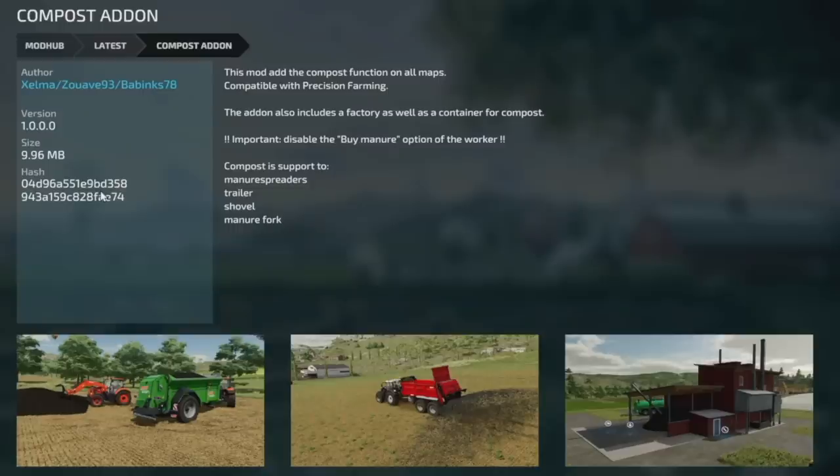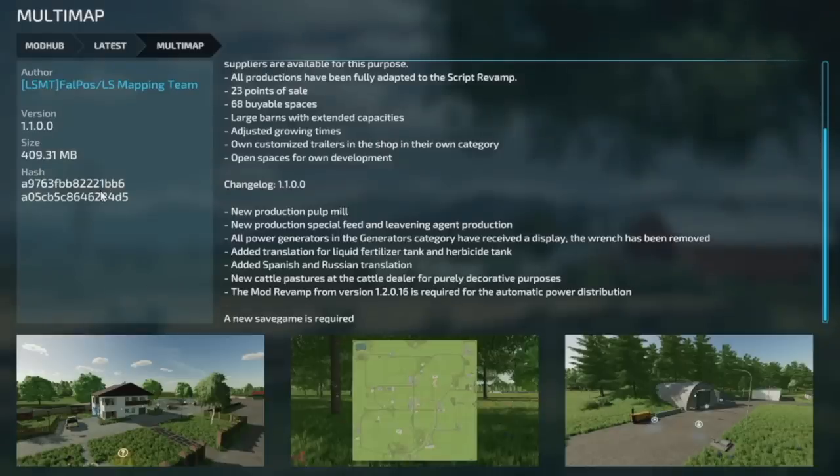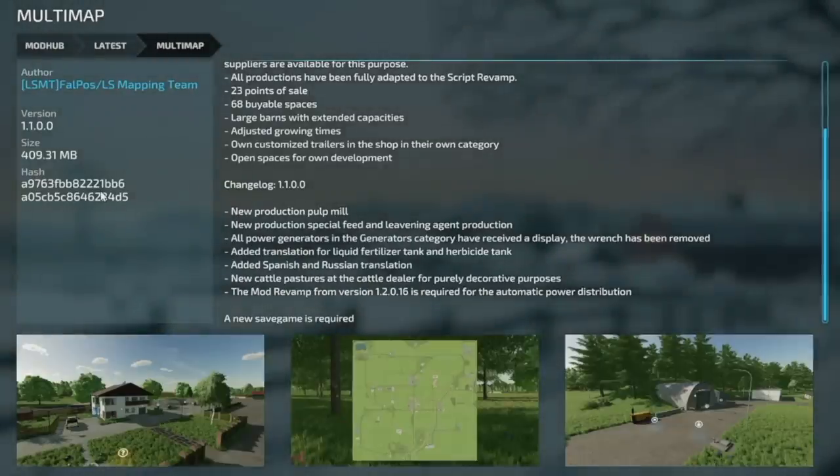PC and Mac mod updates start with Multi-map version 1.1. New productions include a pulp mill, special feed, and leavening agent production. All power generators can now receive a display, the wrench has been removed, Spanish and Russian translations added, new cattle pastures at the cattle dealer for decorative purposes. A mod — Mud Revamp version 1.2.0.16 — is required for automatic power distribution. A new save game is required.